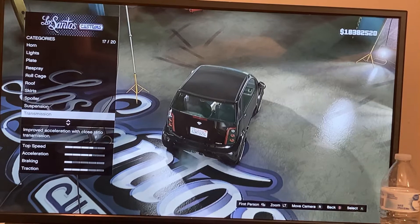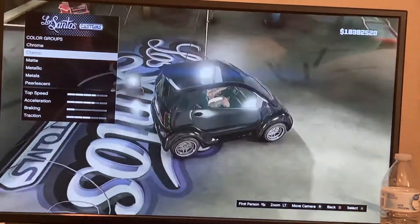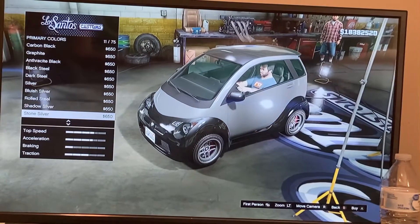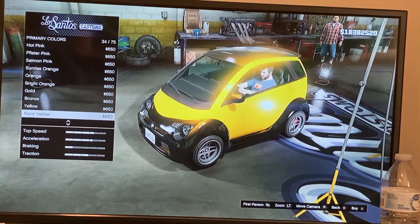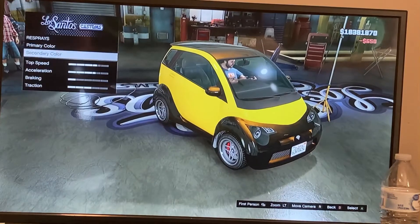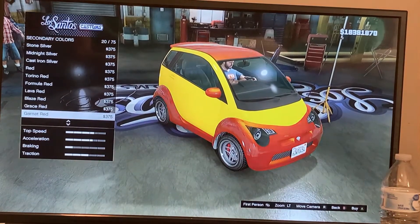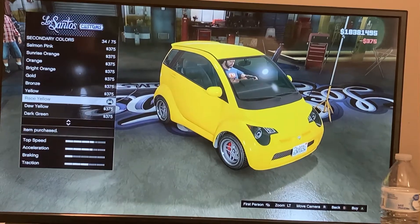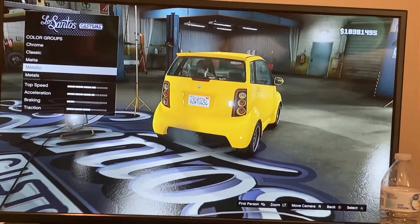You're gonna go to Respray, then go to Primary Color, go to Metallic, and choose Race Yellow since it's brighter. Then for the Secondary Color, you want to go for yellow as well — we just want all yellow. Choose Race Yellow again so the car is completely yellow.